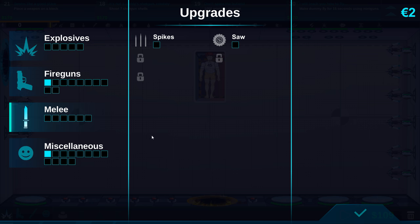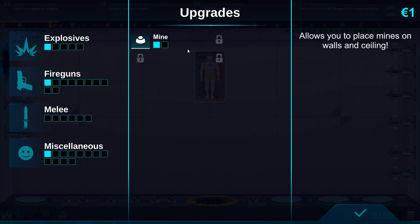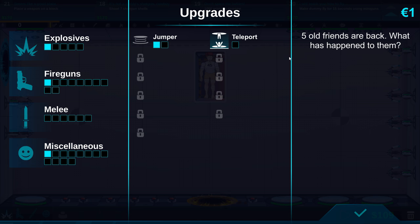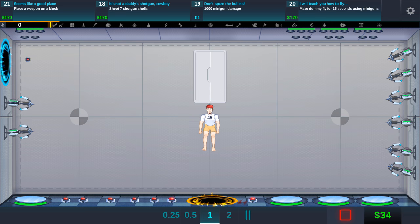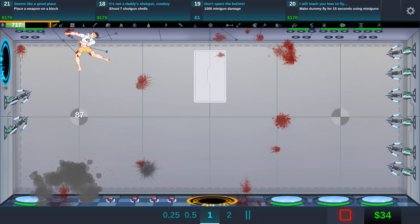Let's actually use these upgrade points because the more I upgrade the better. Spikes allows you to place on floors and walls — I don't really want that. What can mines do? It allows you to place mines on the center wall — we'll upgrade that. Teleporter — five old friends are back! I'm too curious, let's check it out. We're just gonna keep this same layout. Oh yeah, we can put the mine on the back wall now — that makes sense. We'll just put one there. Oh! Ha ha ha, yes! More portal references! That is so awesome. I love that upgrade.